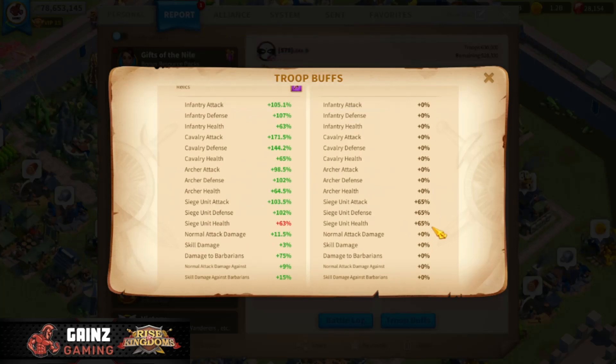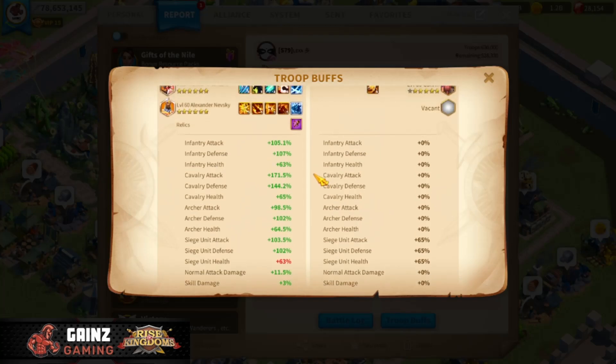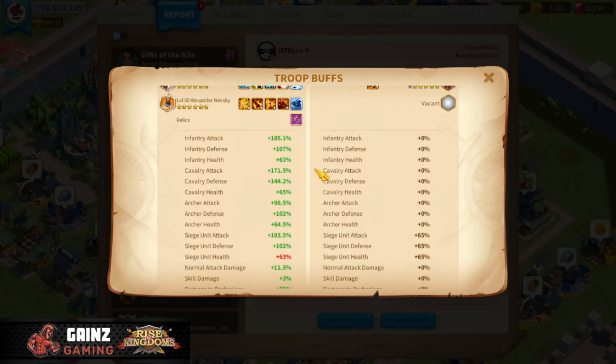If you do the math, the damage taken is subtracted by your defense times your health. The barbarian fort has 65% defense and 65% health. Multiply 65 times 65 and that equals 4,225.